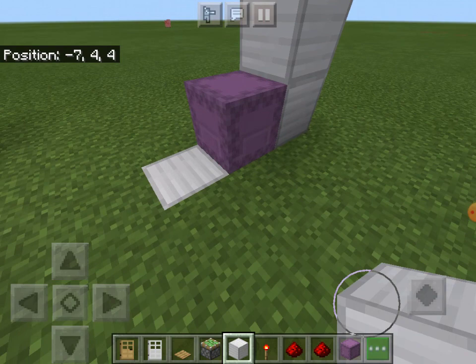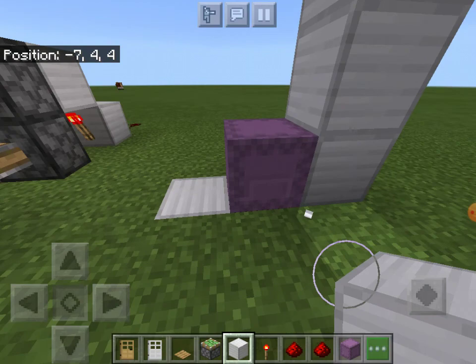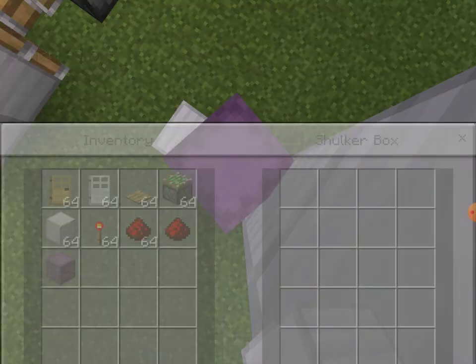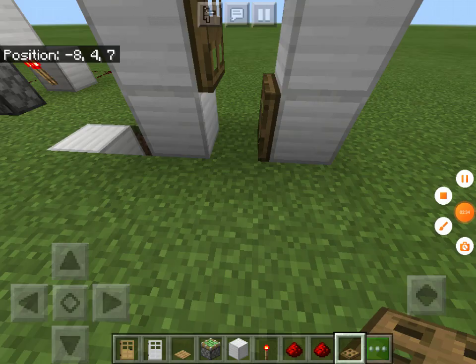So anyway, for this one, what you need is a block right over there on top. You want your shulker to be facing up, so there's going to be kind of this configuration on top of you. When you open the shulker, you seem to fall through into the bottom. So that's a door.